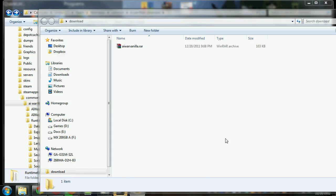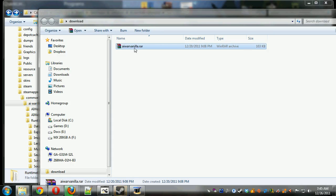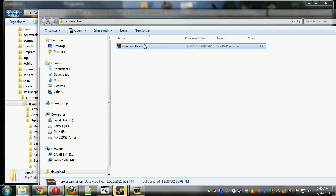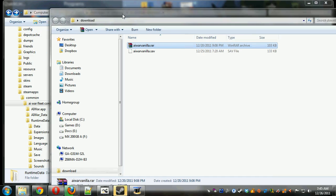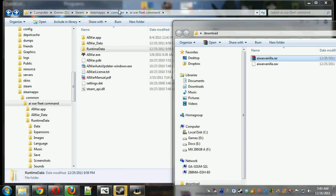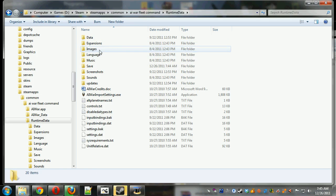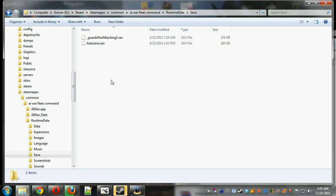This is AI War Fleet Command. The easy way to do this achievement is to download this save file from steamchiefs.com. Make sure to extract it. And once we have it extracted, we need to copy it into the AI War Fleet Command Save folder, which is inside the AI War folder, inside Runtime Data, and Save.